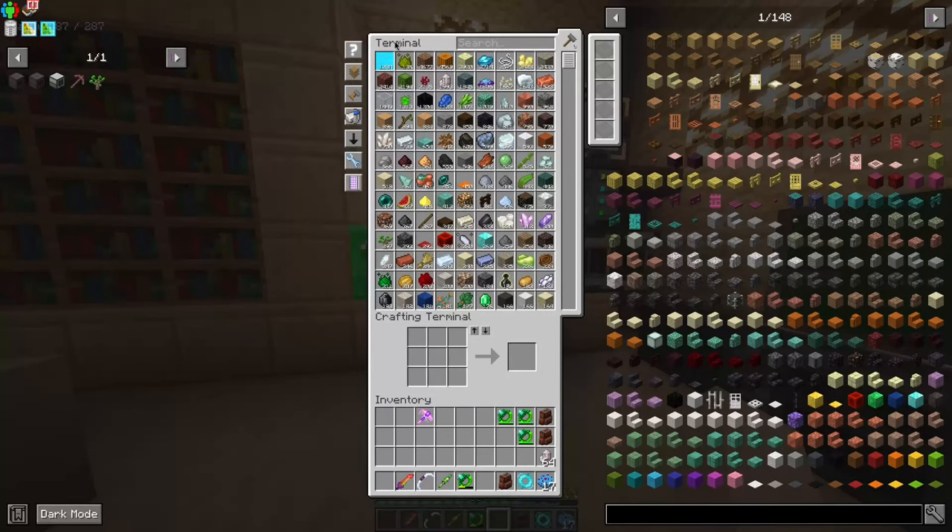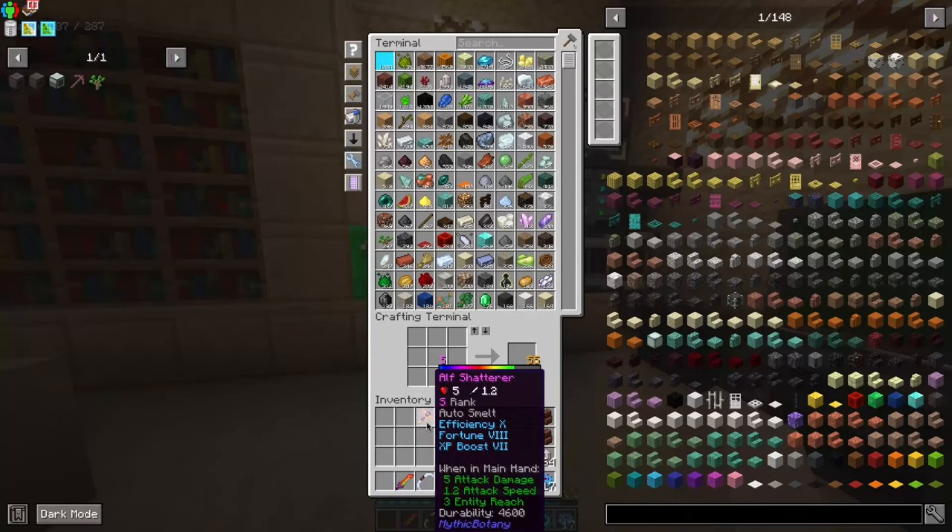Which is interesting, because normally you're not able to extract mana from these. But you can pull mana out, which makes this into a very, very big mana battery.